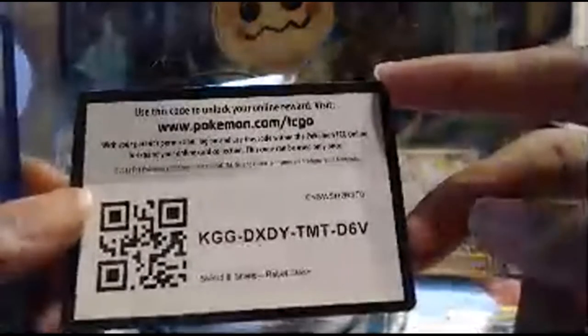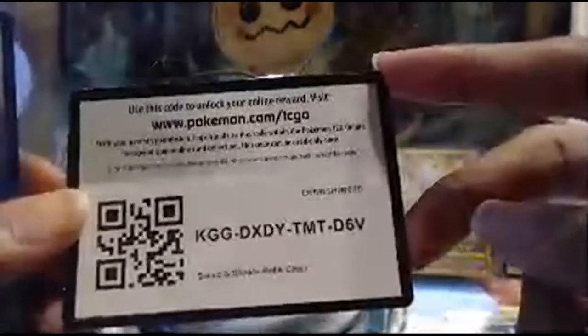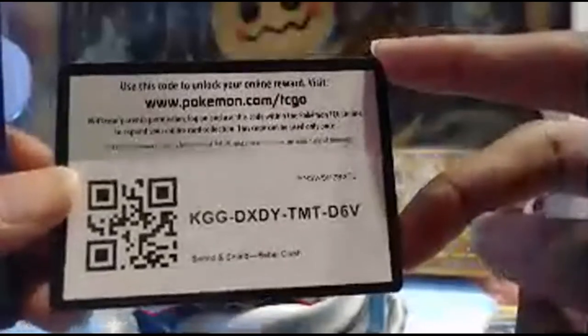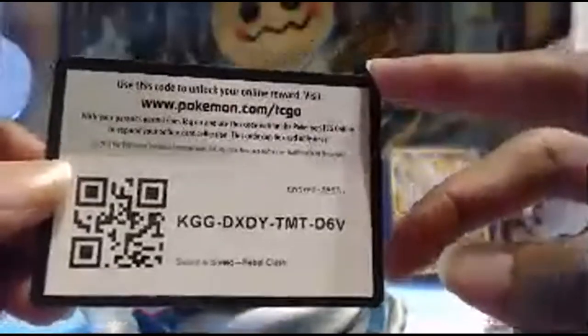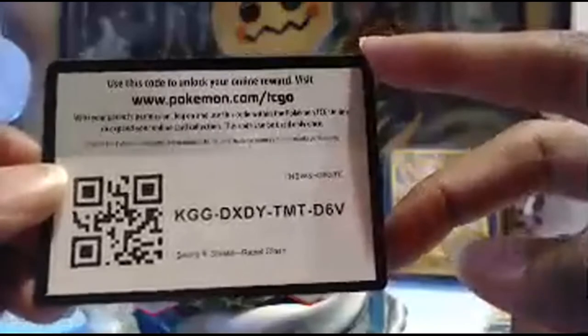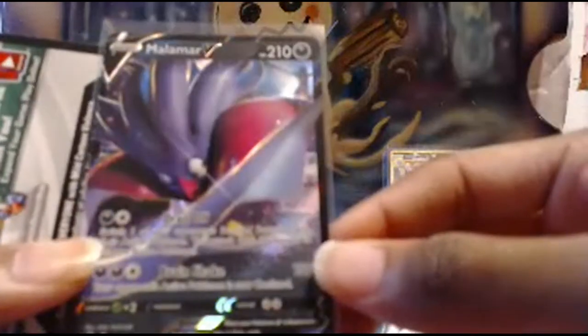Here's our next code card. Scizor 3000 welcomes you. If you would like to donate anything towards the channel, anything is greatly appreciated — donations go towards buying Pokémon cards so I can bring y'all phenomenal openings. From these six booster packs, we only got one full art, and it is a Malamar V.